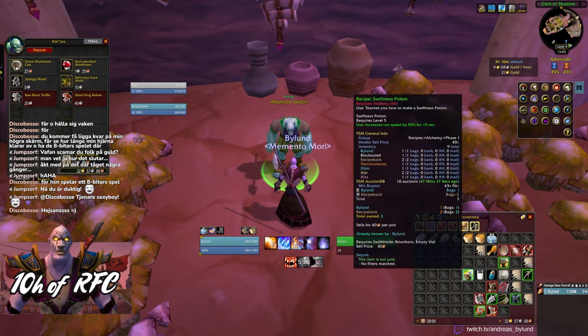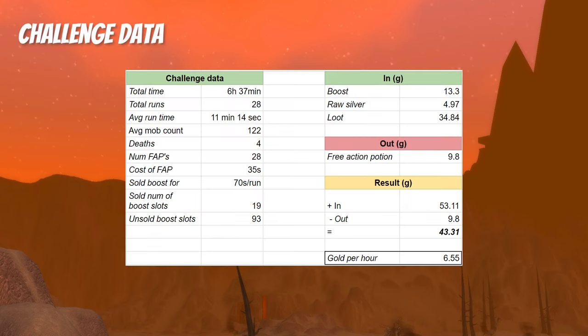Let's go over the data. Over the 6 hours and 37 minutes I did a total of 28 resets of RFC. The average run time was 11 minutes and 14 seconds with an average mob count of 122. During the 28 runs I died 4 times, sometimes by living flame resisted and sometimes I made a mistake. I used 1 free action potion each run, resulting in a total of 28 potions, and I paid 35 silver for each. I sold 19 boost slots in total at 70 silver each.